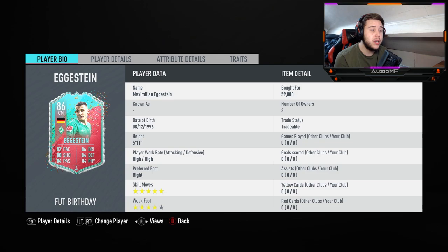82 pace, 86 dribbling, 80 shooting, 84 defending, 84 physical and 84 passing. Now it doesn't look outrageous, but if you stick an Anchor chemistry star on this card, it becomes quite insane. 5 foot 11, he's got a decent height. He hasn't got an insane height for a centre mid, but he's going to have a little bit of an interception reach.